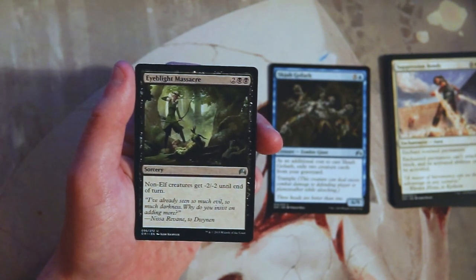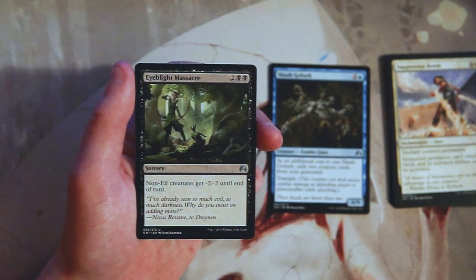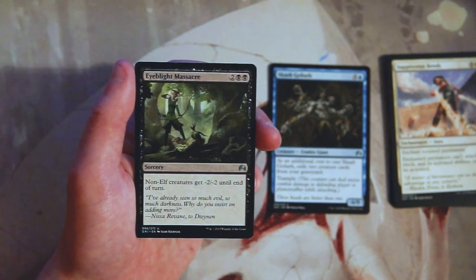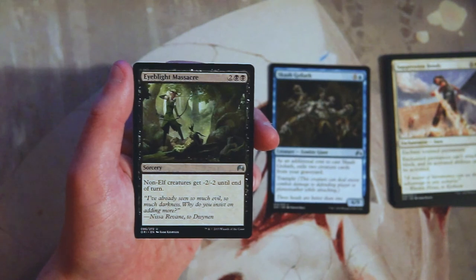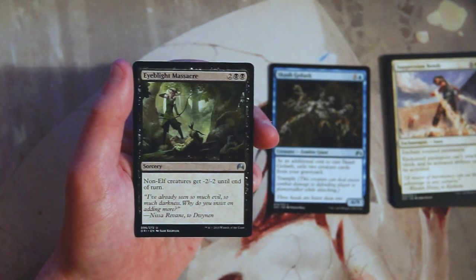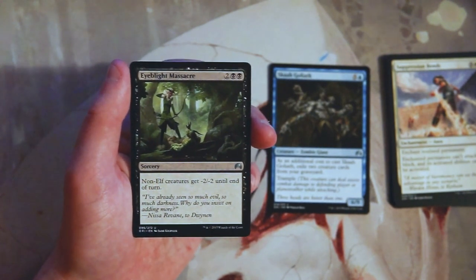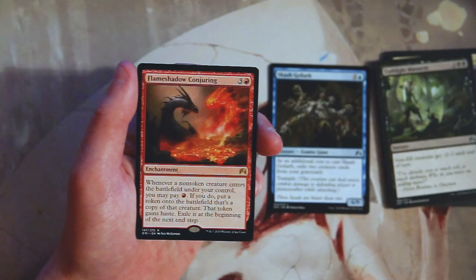Eyeblight Massacre is a sorcery for two and two black — non-elf creatures get minus two minus two until end of turn. There is a very solid green-black elf deck and this would be great in it. However, tribal decks are a little tricky in limited because some cards are only good in the tribal deck. This is one of those — I would not pick it first. I'd pick other cards like Shaman of the Pack, which is really good, only in the elf deck, but this is just removal that requires you to be in that deck.